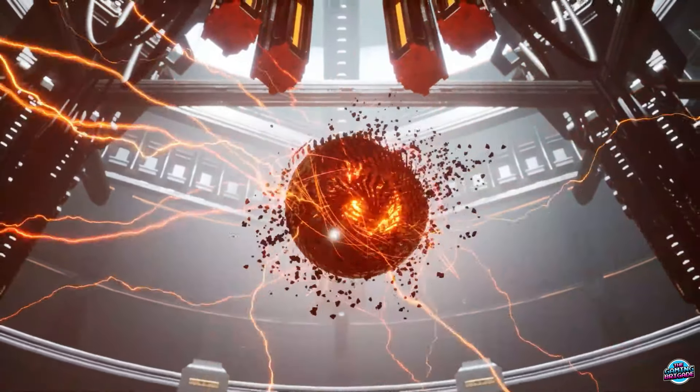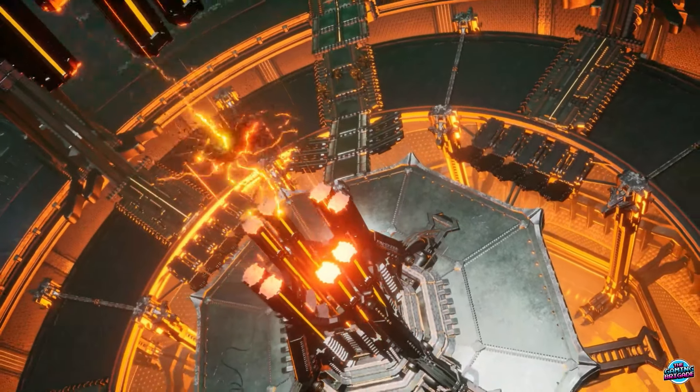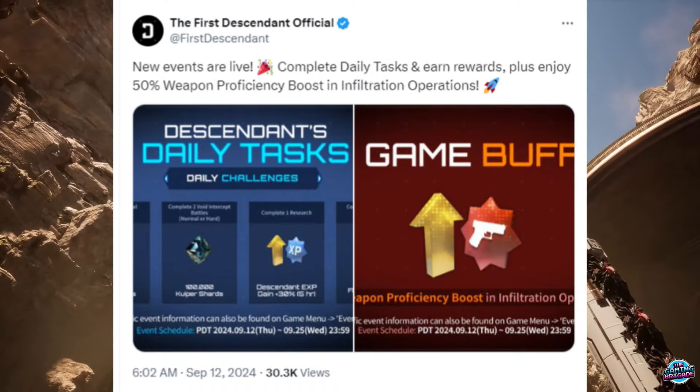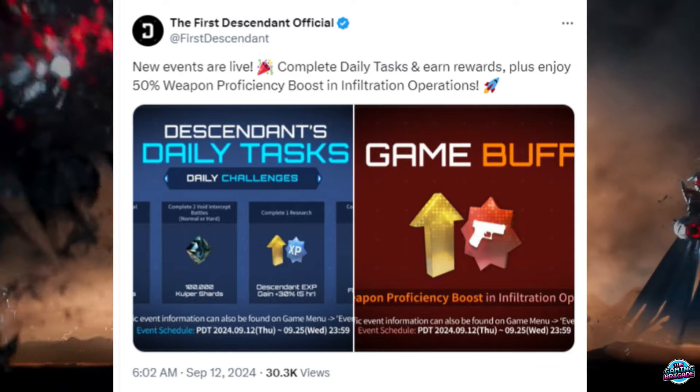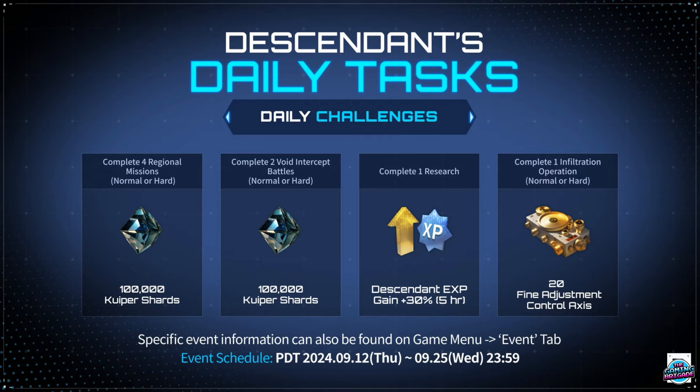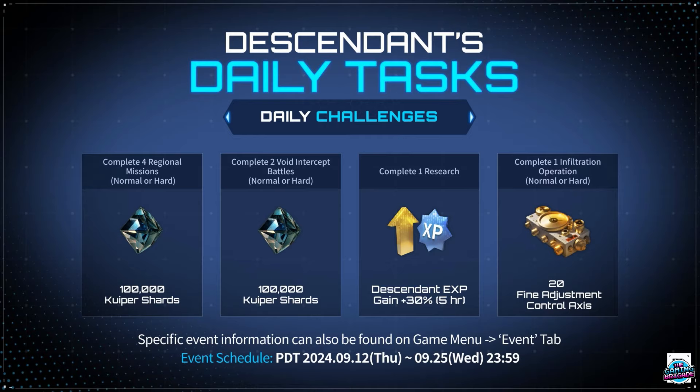We're now going to go over some of the highlights of the information we received this week. We have new daily challenges and a bunch of fixes. Starting with the daily challenges — the new events are live, complete daily tasks and earn rewards, plus enjoy a 50% weapon proficiency boost in infiltration operations. Reading from left to right: completing four regional missions on normal or hard gets you 100,000 Kuiper shards; completing two void intercept battles also gets you 100,000 Kuiper shards.